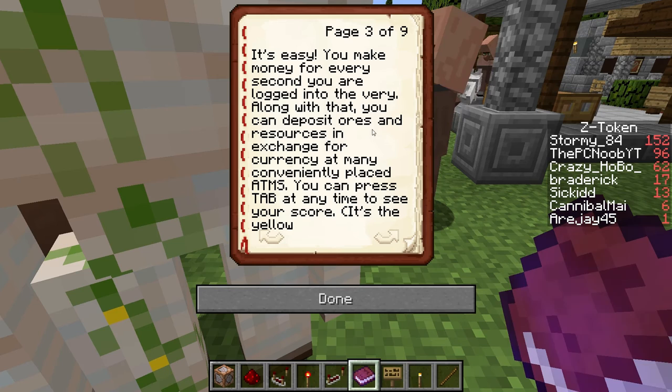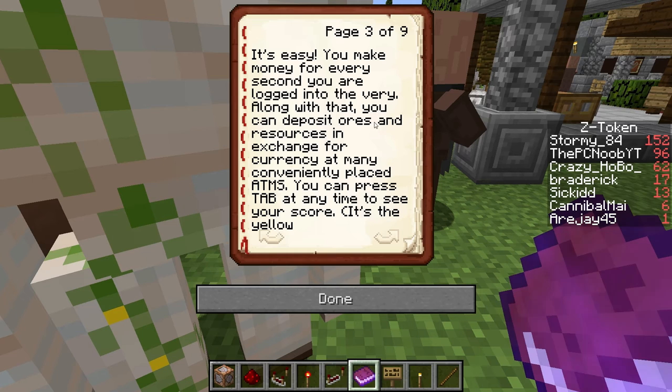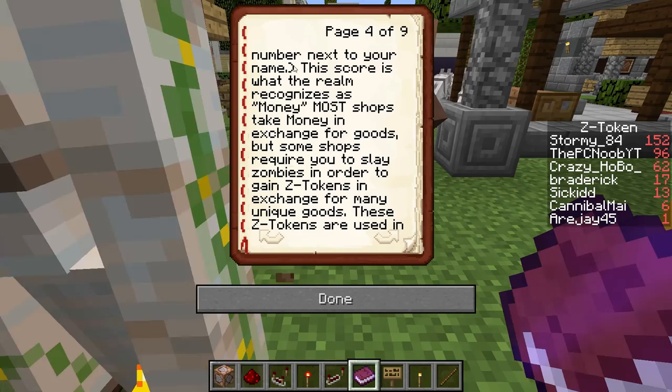This realm has a currency in which you can purchase items from various stores. It's easy — you make money for every second you are logged into the server. Along with that, you can deposit ores and resources in exchange for currency at many conveniently placed ATMs. You can press the tab key at any time to see your score — it's the yellow number next to your name.